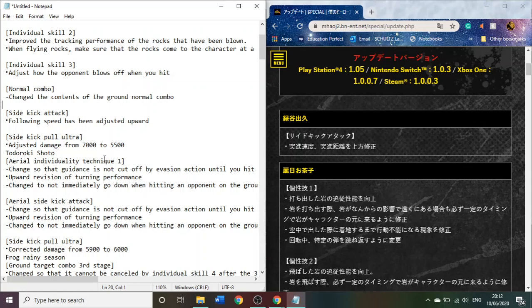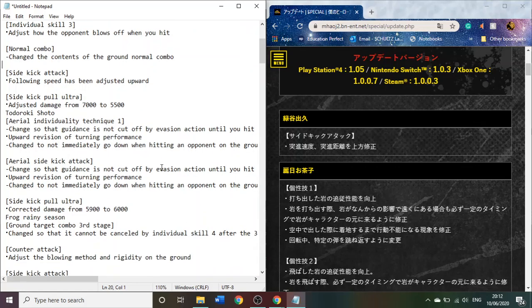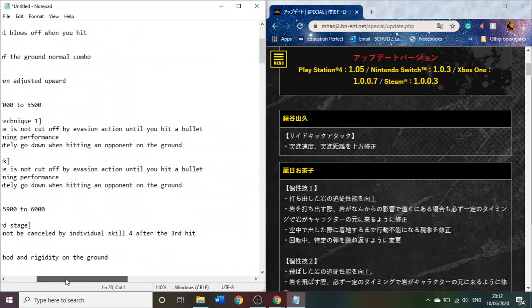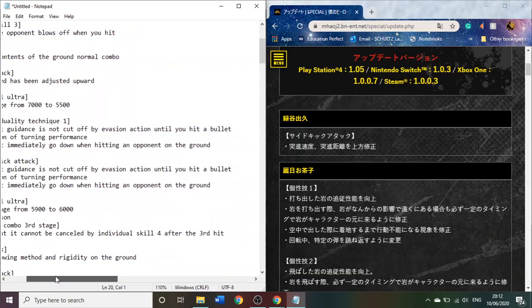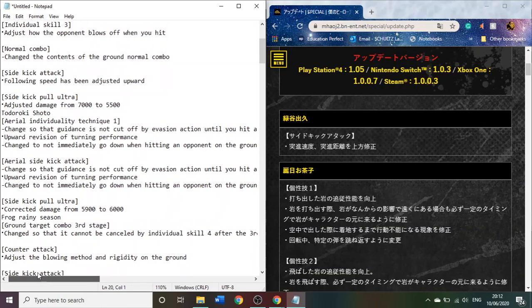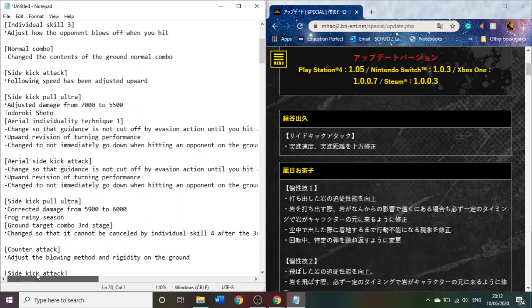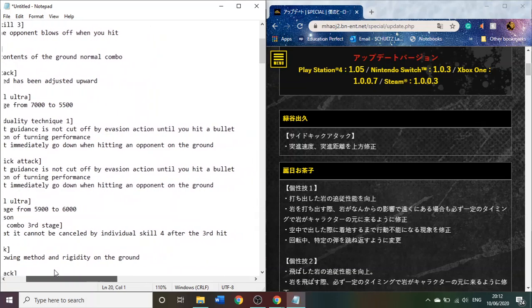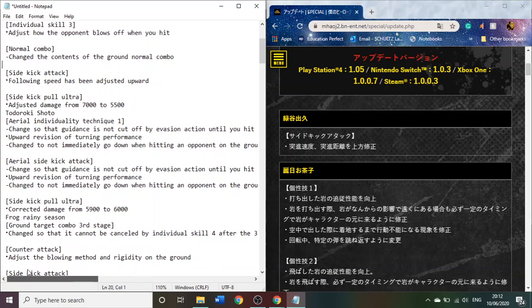Now for Todoroki. His Air Quirk 1 — it's an unusual way to phrase it — change so that the guidance is not cut off by evasion until you hit a projectile. I assume that means that when an opponent sidesteps, it doesn't completely destroy the tracking of the projectile. Sometimes when you sidestepped his projectile it would just stop coming after you, which was a really good way of avoiding it, but I guess they fixed that now.